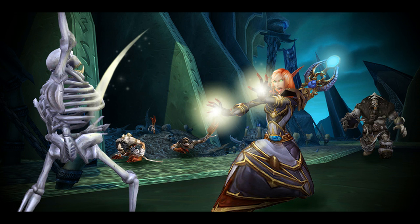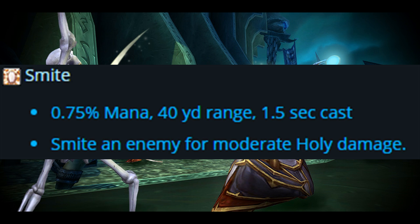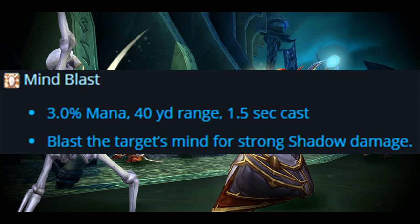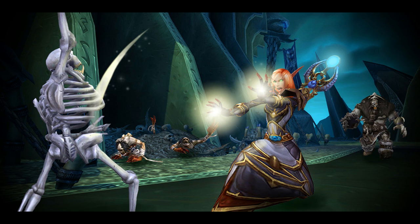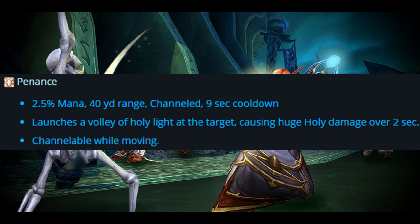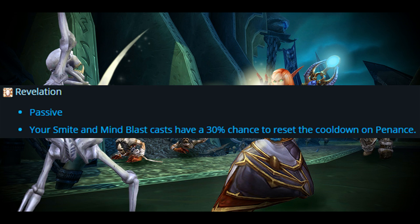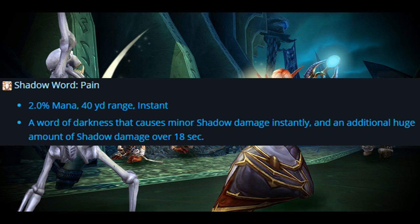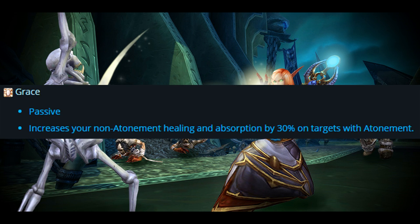Looking at the offensive spells: Smite costs less than 1% mana, 40-yard range, dealing moderate Holy damage. Mind Blast costs 3% mana, 40-yard range, blasting the target's mind for strong Shadow damage. Penance is channeled, 2.5% mana, 40-yard range — launches a volley of holy light causing huge Holy damage over 2 seconds, and it's channelable while moving. The Revelation passive gives your Smite and Mind Blast a 30% chance to reset the cooldown on Penance. Shadow Word Pain costs 2% mana, instant — causes minor Shadow damage instantly and a huge amount over 18 seconds. The Grace talent is a passive that increases your non-Atonement healing and absorption by 30% on targets with Atonement.